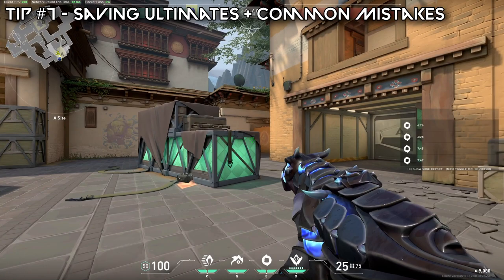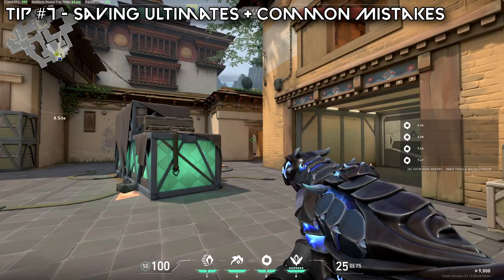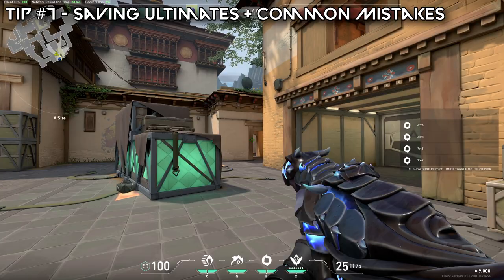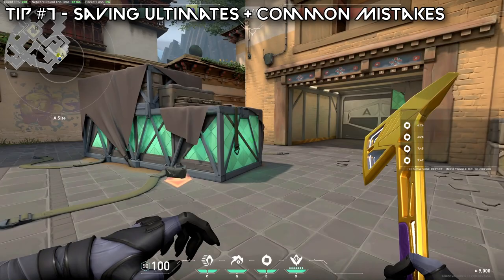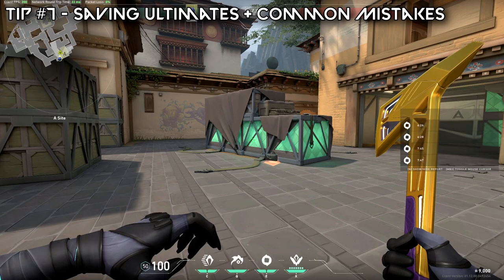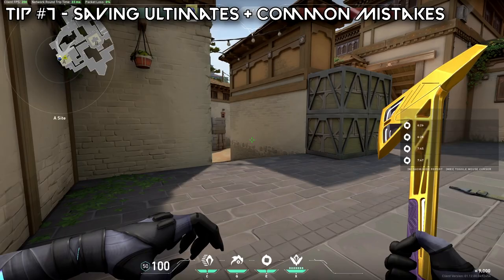Tip number seven is saving your ultimates for a post-plant. There are a few really strong ultimates for post-plant — Hunter's Fury from Sova and Orbital Strike from Brimstone are two of the best. The reason they're so good is because you do not have to be in line of sight of the bomb to use them. Brim can stand anywhere, Sova can shoot through walls. Raze's rocket is awesome, but she has to be able to see the spike to some degree. I want to talk about a huge problem with saving ults for post-plant though.